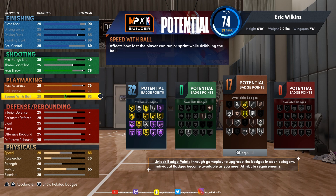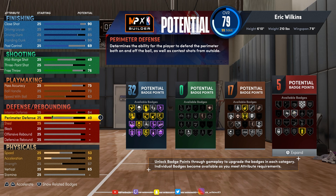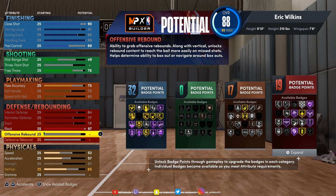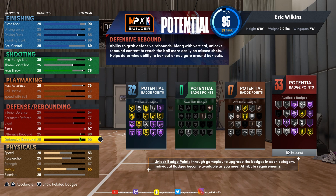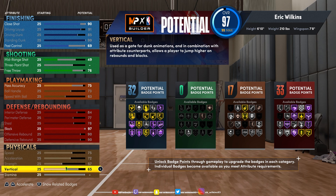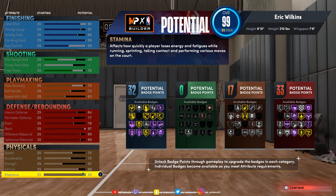We're gonna max out speed because we got to get to that hole, baby. Interior defense we're gonna max that off the rip. I maxed out everything on defense except I stopped one at 97 so I can get that Hall of Fame rim protector, because he's gonna protect that rim. We're gonna go 90 and 90, max this out at 75, 72, and vertical at 86.